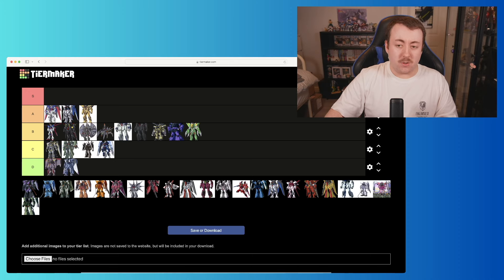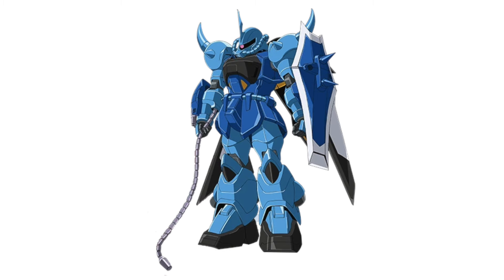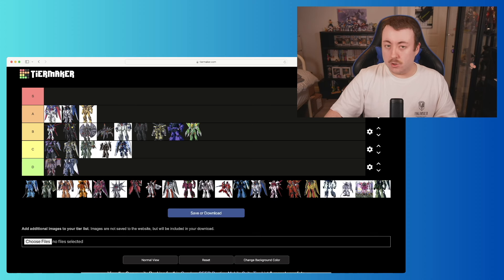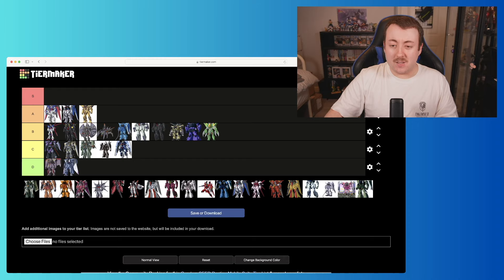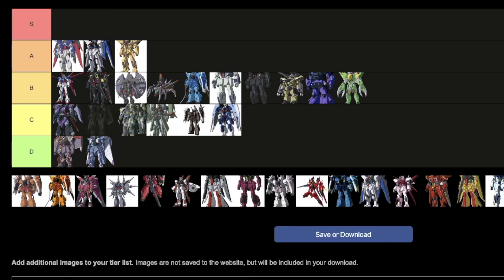Next we've got a couple of Gyns — the Ceremonial Decoration Type. I kind of like the fin going backwards and the silver and gold color scheme; it really nails that ceremonial feeling. I'm going to put it at the top of C though, because it doesn't serve much purpose in the story. Then there's the Gyn High Maneuver Type Two — I like the color scheme a bit more on this one; we'll also put it at the top of C.